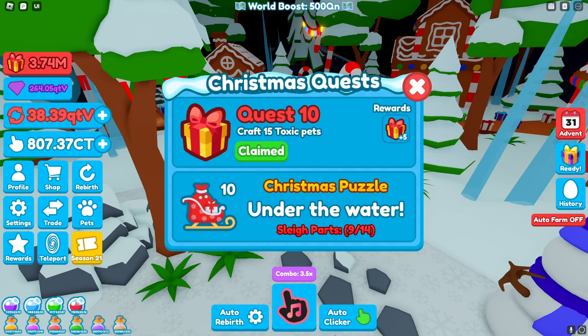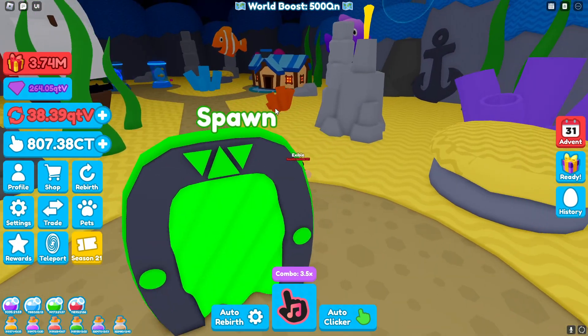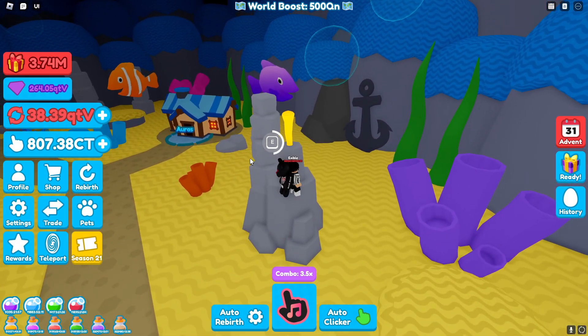Quest 10 says craft 15 toxic pets. I went to spawn and hatched the very first egg in the game, only hatched the dogs, and then just kept turning them into toxics — got it done pretty quickly. Then for the Christmas puzzle it says under the water. Go to your teleport and go to Atlantis. Once you get here, it is the first rock on your right of the spawn. Come up here and click claim.